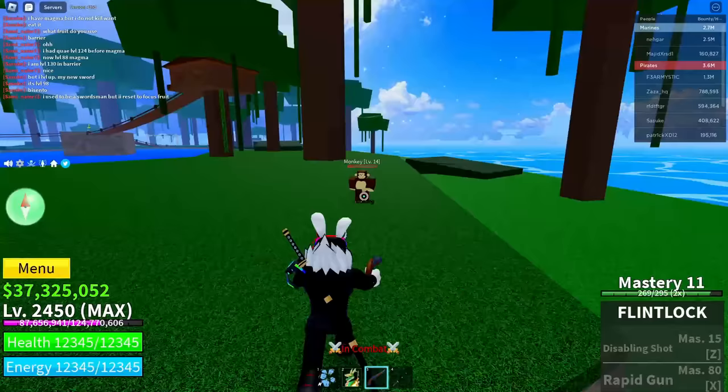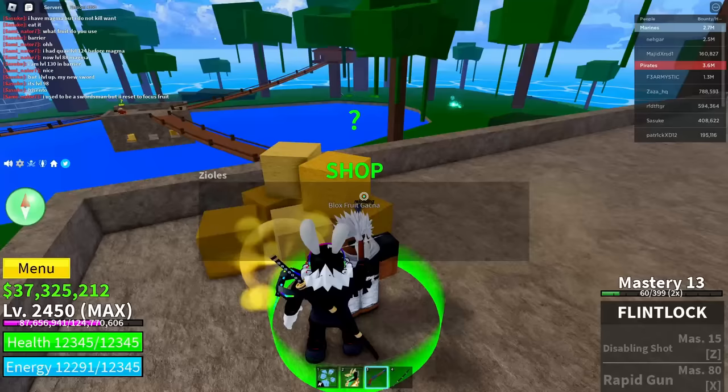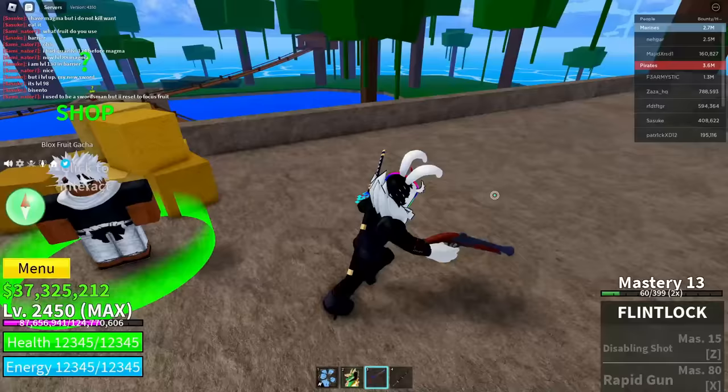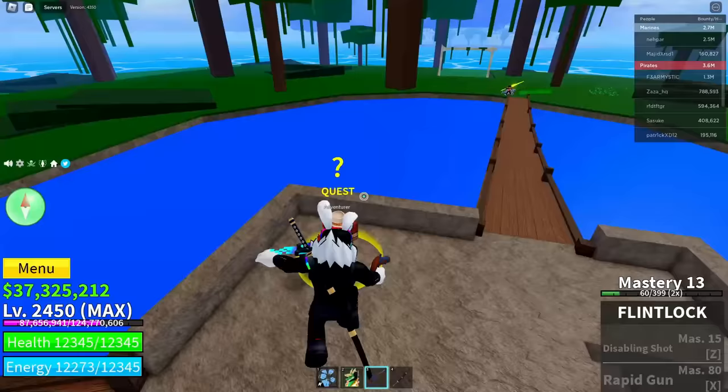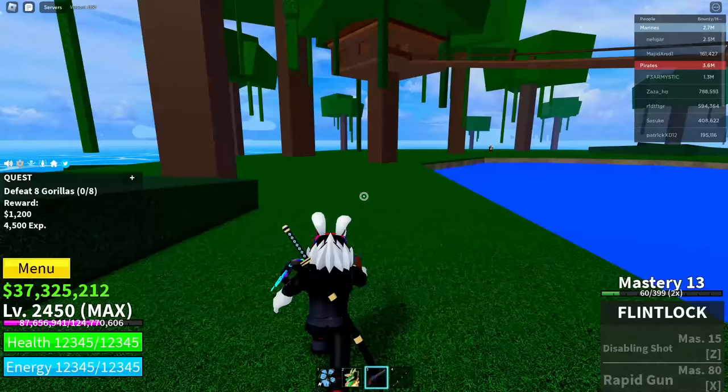After you do that, go ahead and go over to the Blox Fruit Gacha again, interact with him, and this time do not click 'All Right' — click on 'Nevermind.' Then get yourself the last quest from the Adventurer. Get whichever quest you didn't do yet — I'm going to get the Gorilla quest.